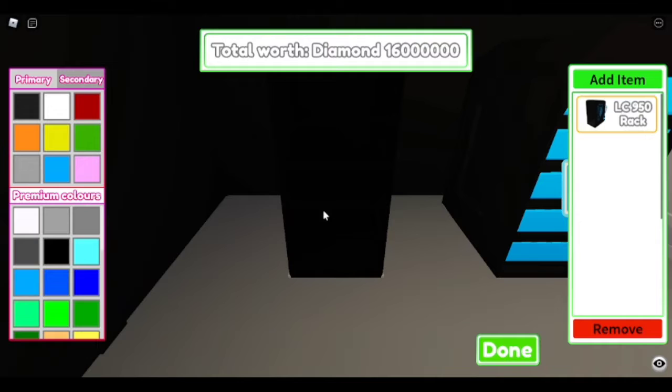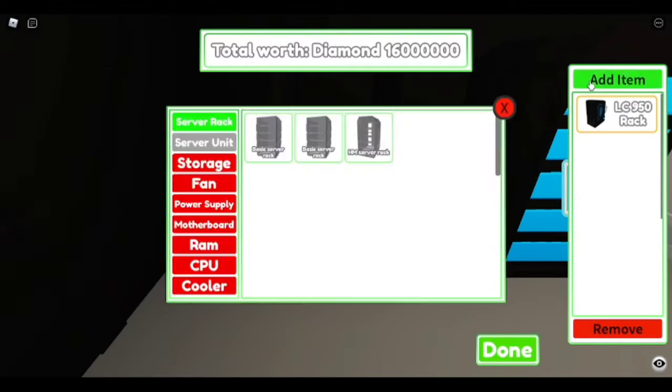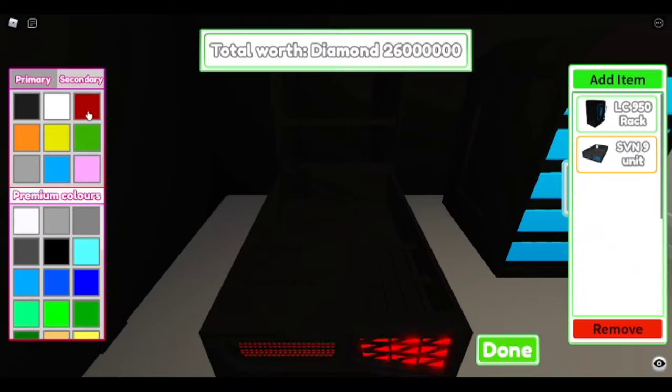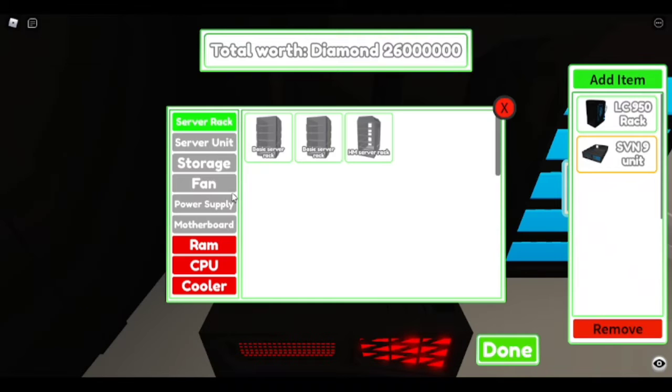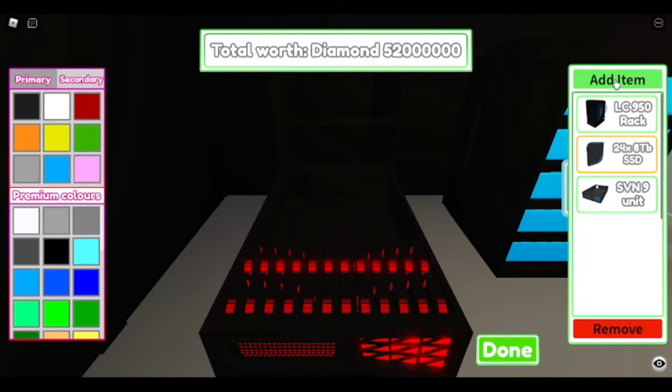I'm going to use this fancy rack. I'll make it primary and then I'm thinking red as the secondary because it's just going to look better that way. I'm pretty sure the sides should be red as well. So we'll make this primary black, secondary red. Obviously we want our servers to look nice and solid.